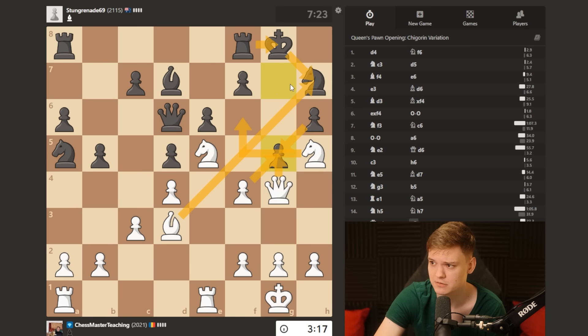Only move rook g8, I have knight f6 check, king h8, and then yeah, I think this is easiest. I'm gonna go fxg.